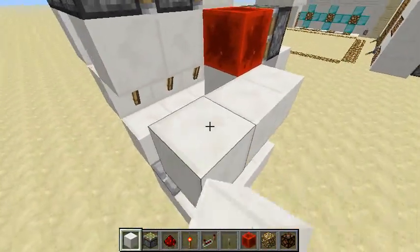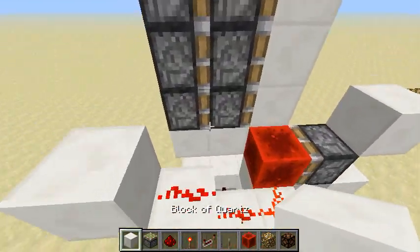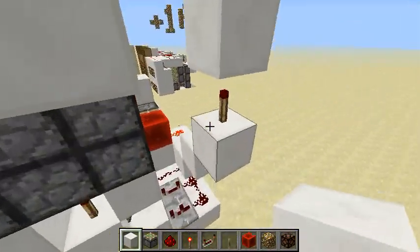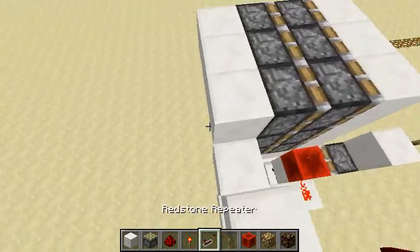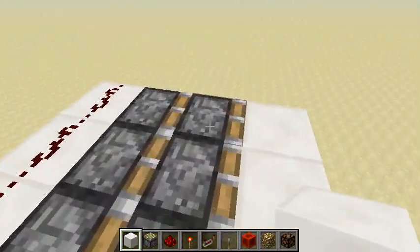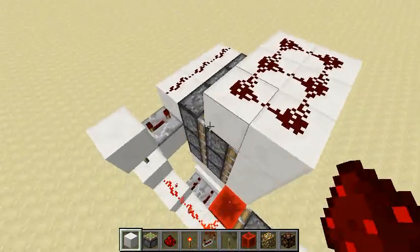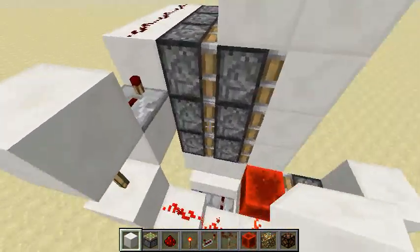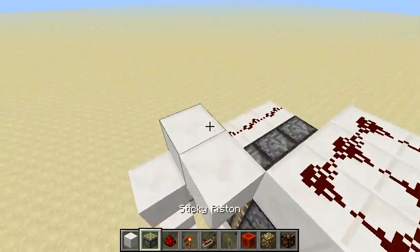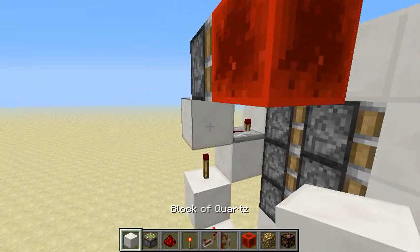Now place a sticky piston here and the redstone block. Make a little staircase here, then a redstone torch with a block on top. This line will control the first extension — four ticks here and redstone here. Skip one row and put your redstone across all of that.